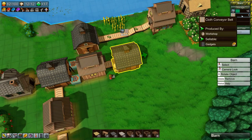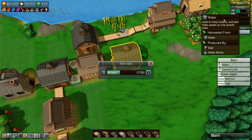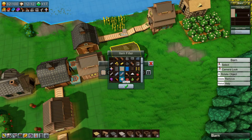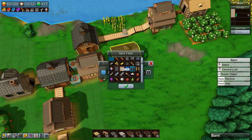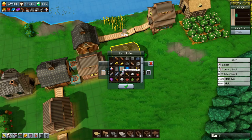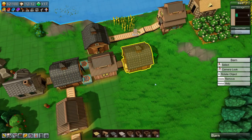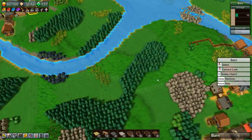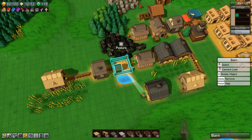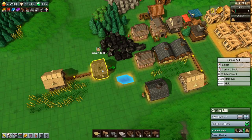We are now making cloth conveyor belts — I want cloth conveyor belts in all of the storage slots, not water. There we go. So now we are producing cloth conveyor belts down here, which means we can remove all of this stuff up here that was producing them. That's doing better, I think.